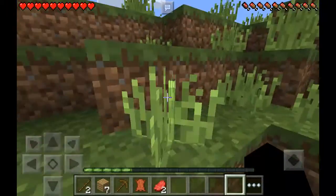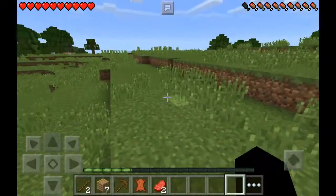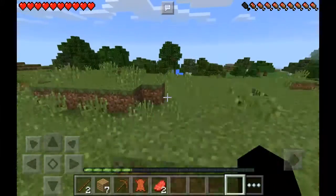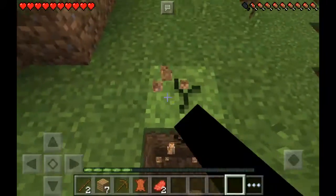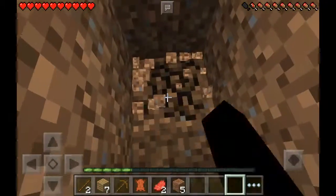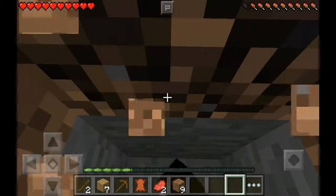I don't see any stone around here anywhere. So maybe we'll just have to get a wooden pickaxe. Actually, we need stone right now. So let's just dig. Let's make a little tunnel instead of just digging straight down, because one of the number one rules in Minecraft is never dig straight down.